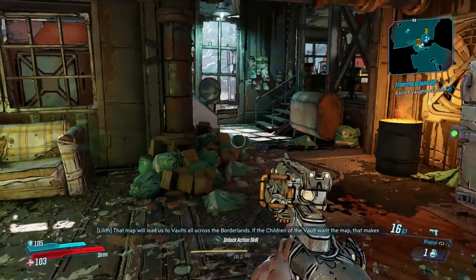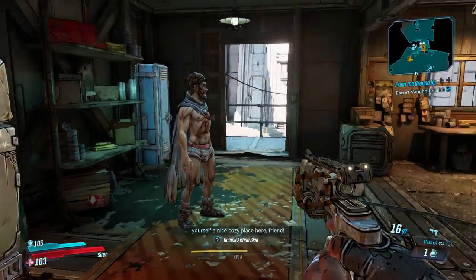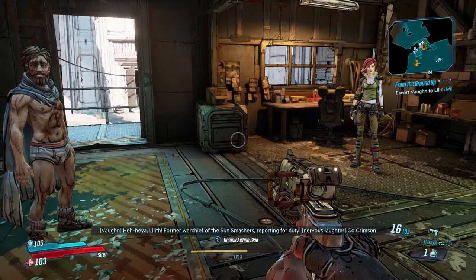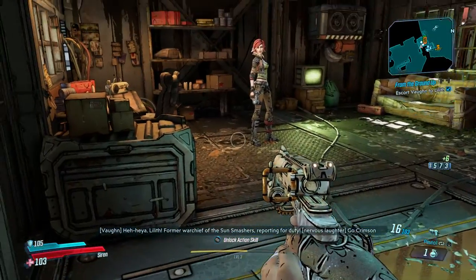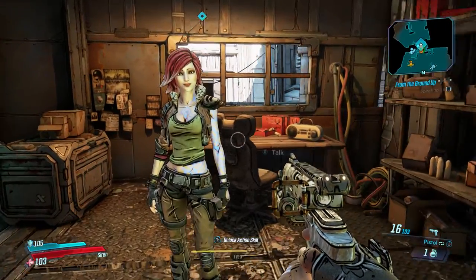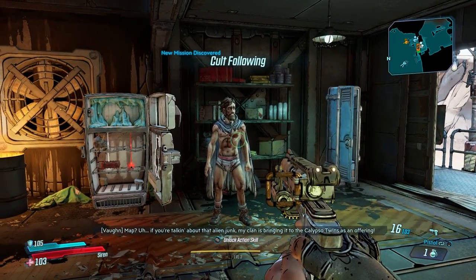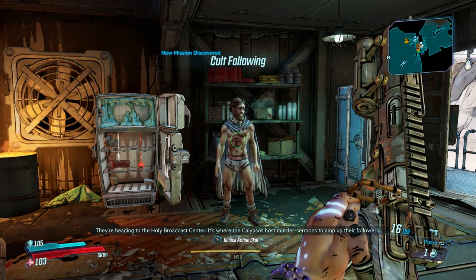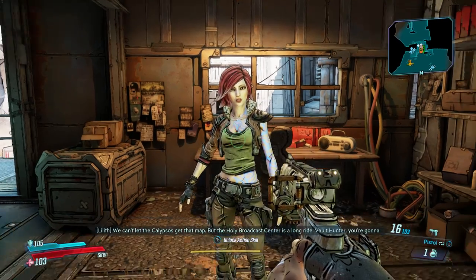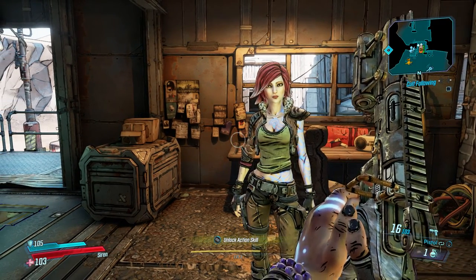That map will lead us to vaults all across the borderlands. Vaughn? What the hell are you doing here? Hey, a Lilith! Former warchief of the Sun Smashers reporting for duty! Go Crimson Raiders! Good to see you Vaughn. The Raiders will take all the help we can get. So Vault Hunter, did you find the map? The map wasn't there, so I took this bandit instead. If you're talking about that alien junk, my clan is bringing it to the Calypso Twins as an offering — they're heading to the Holy Broadcast Center. It's where the Calypsos host murder sermons to amp up their followers. Can't let the Calypsos get that map. You're going to need some wheels — catch a ride. Go introduce yourself and she'll hook you up.